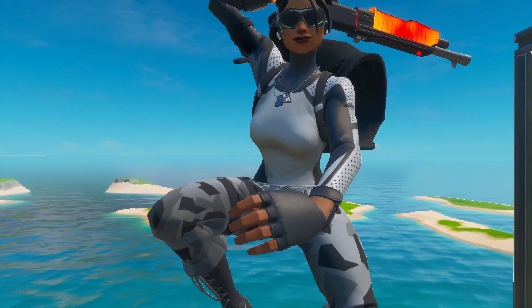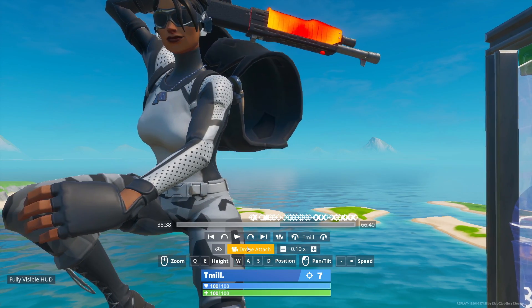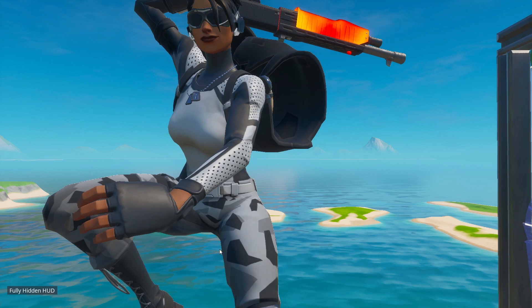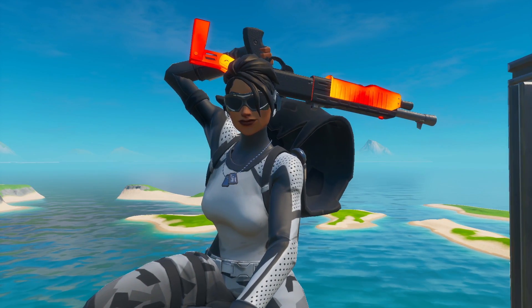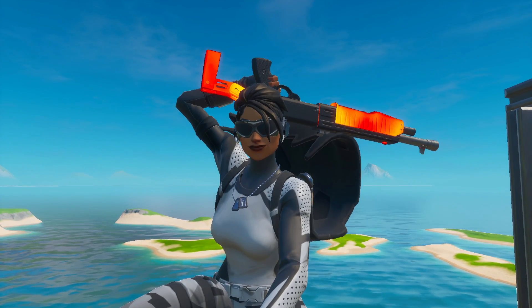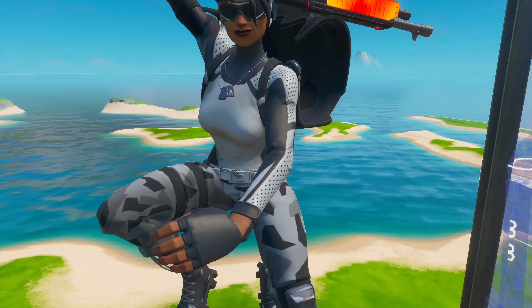I'm going to lower the drone speed to minimum. Make sure you're on drone attach — just click on this and click on drone attach. Then turn this off by pressing the little I, and come as close as you can to the character. I'm going to increase the drone speed a bit by pressing the equals button so I can pan up and down easily.